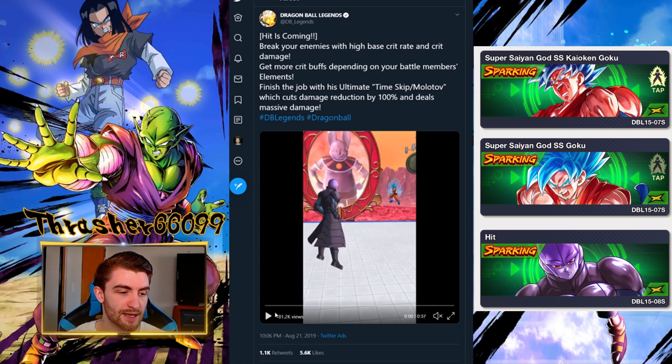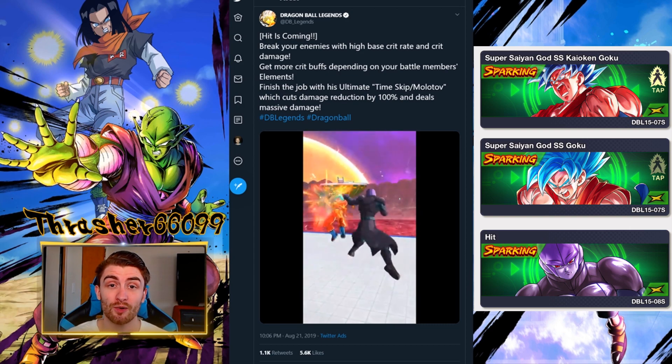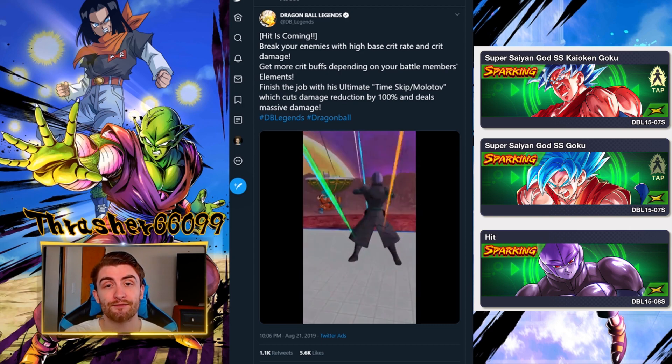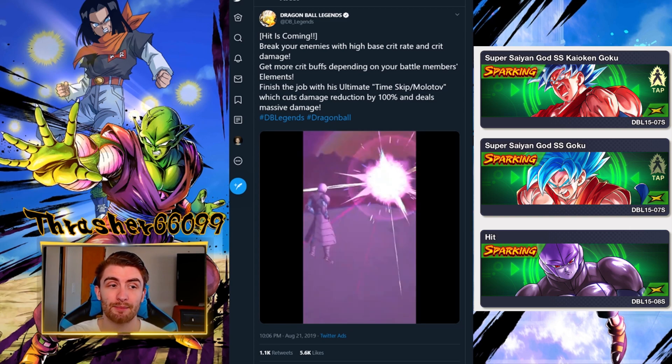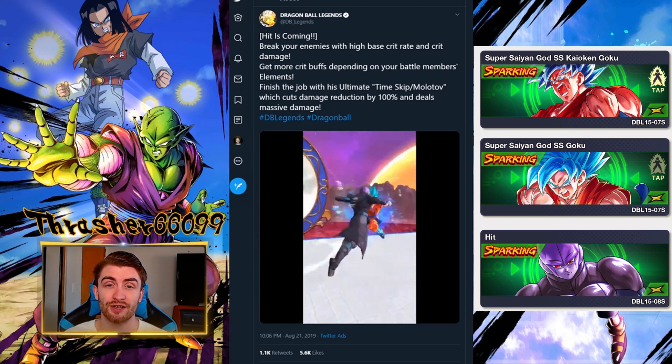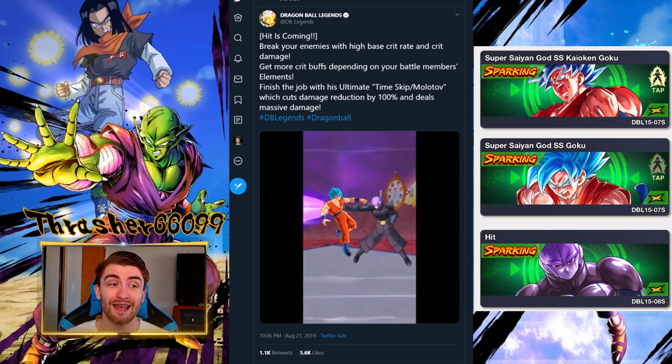Let's talk about Hit. Hit is coming — break your enemies with high base crit rate and crit damage. So he's going to be a crit-based character, similar to the Final Form Kura or the Super Saiyan Bardock. When the game first came out, crit was a terrible stat.